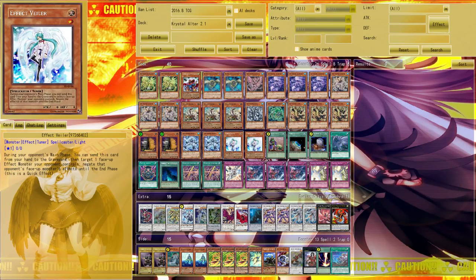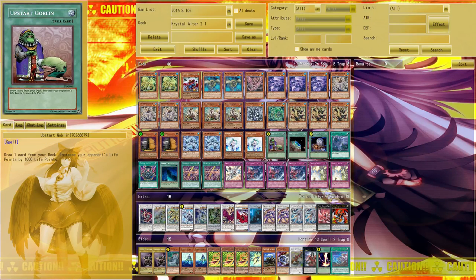Veiler is the card you most want to draw with Maxi, because Veiler can disrupt your opponent while going only minus one yourself — and since your opponent goes minus as well it evens out. That covers the monster ratio, which is actually pretty straightforward.